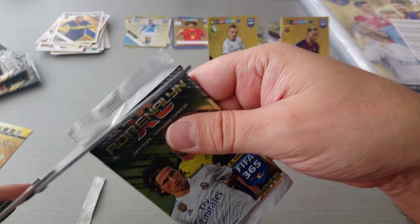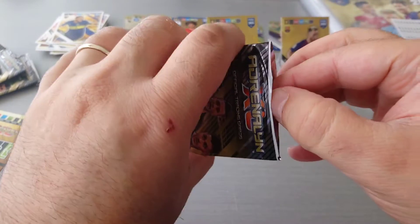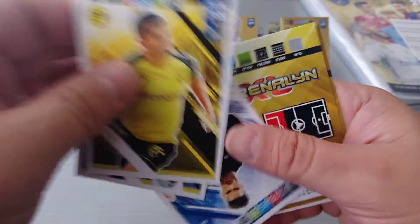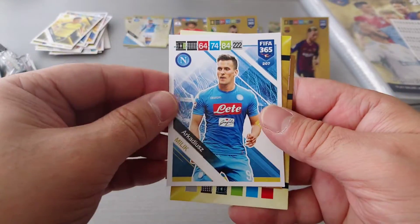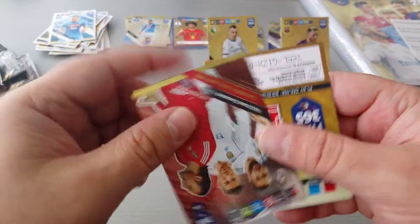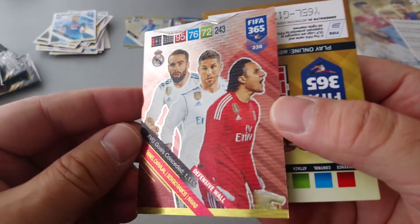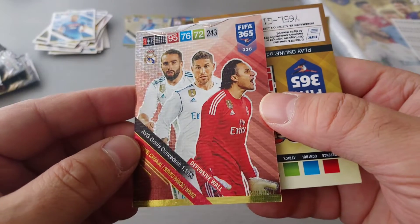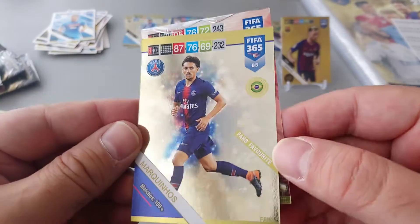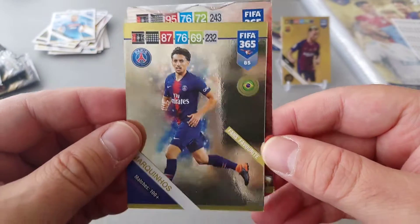Our last packet, and then we'll have a look at our last limited edition. Pulisic, Gundogan, Jose Saar, Milik, Napoli. We get average goal conceded, defensive wall — Real Madrid. Nice card. Carvajal, Sergio Ramos and Navas, average 1.11%. Solid. And Marquinhos, 100 plus matches, fans' favourite for PSG.